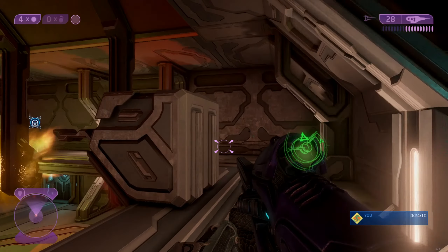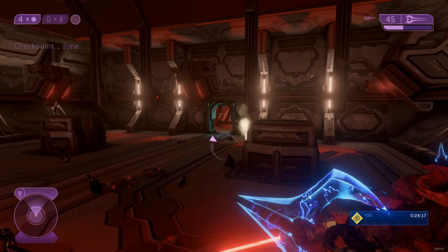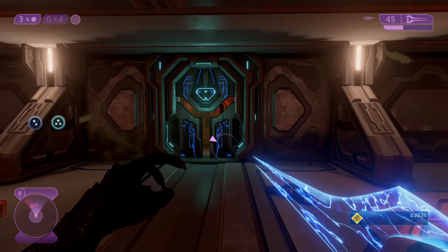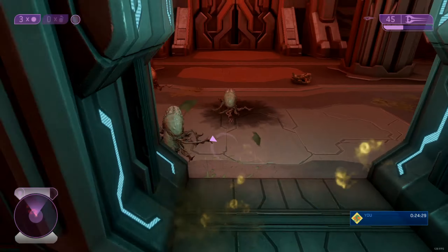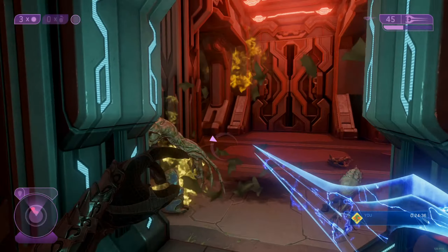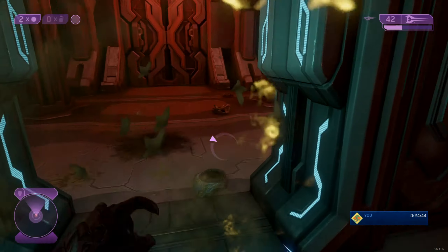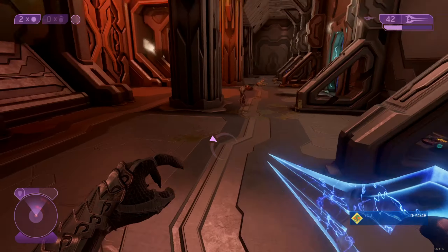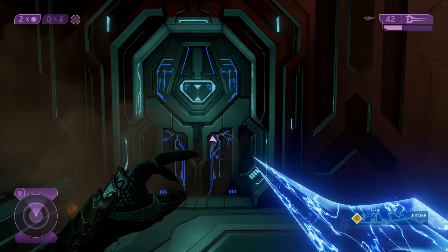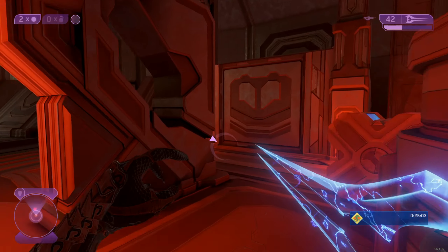Get over here - I have a sword. There should be a few carrier forms up there. You can kill them with the energy sword. Don't do that, little buggers. It's falling down - the station is falling. It's getting hit by infection forms.